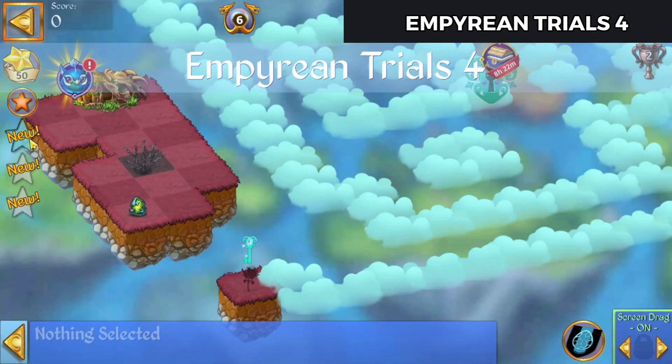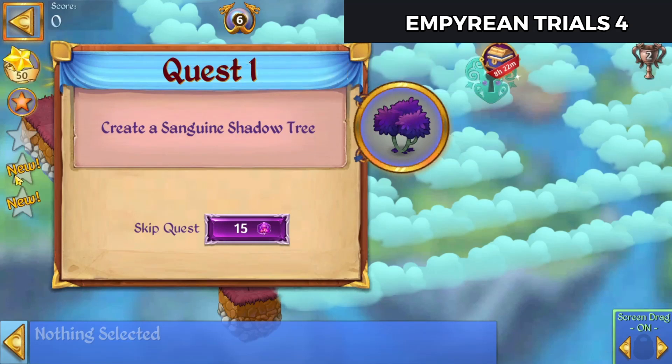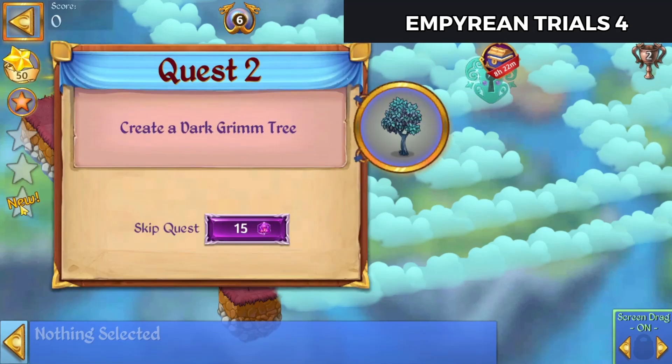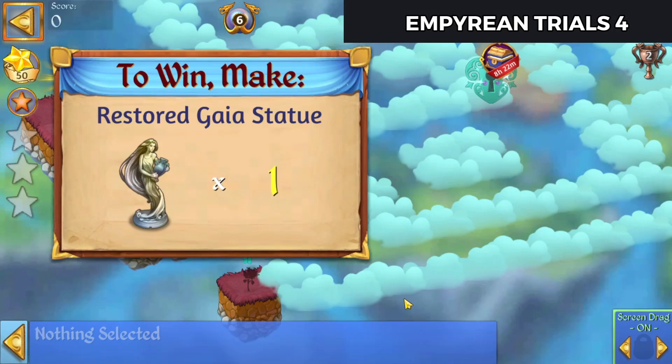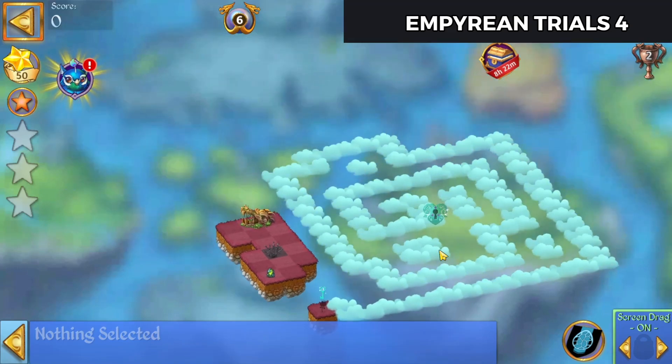Alright, so we need to create a Sanguine Shadow Tree, create a Dark Grim Tree, and destroy 6 Rotten Zomblins. Restore the Gaia Statue to complete the level.